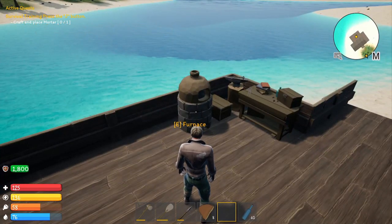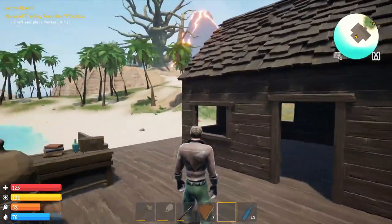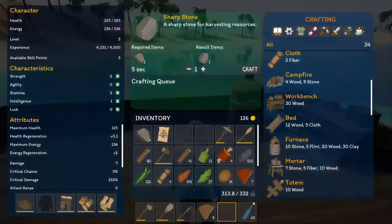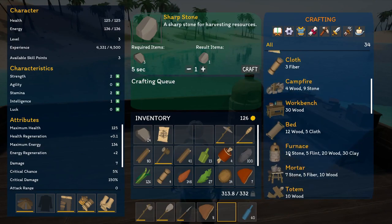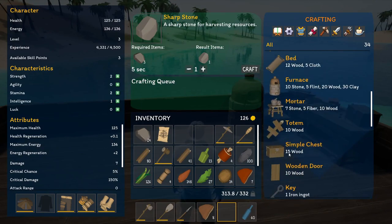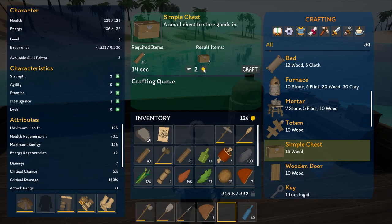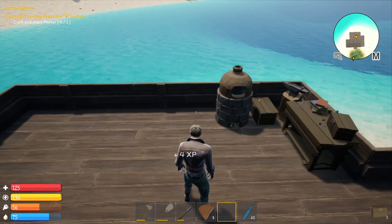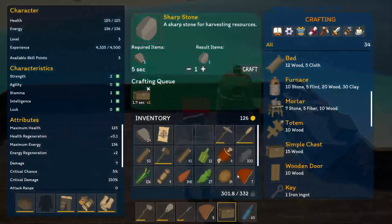I went ahead and put down the craft bench and the furnace. The next thing you want to do is place the mortar. As you can also see, the graphics have changed as well — they've redone the landscape and things like that, so it's definitely coming along and looking nice. The crafting menu has also changed in order and some of the icons, but it's actually looking a lot better than it was.